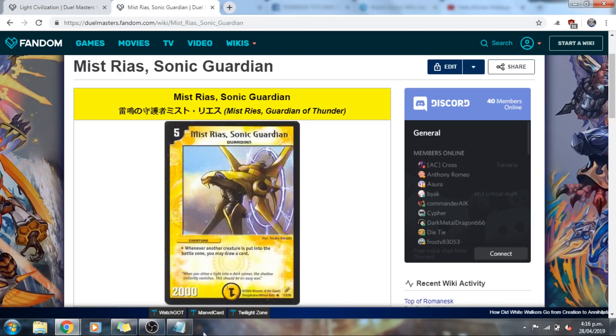Starting off the list in the number 10 spot, we have Miss Ria's Sonic Guardian. At first glance this card seems absolutely broken because of how many cards you can draw if he's left unchecked. However, we find him better on paper than in practice. We opt not to play him in many of our decks because of how much he costs and how easy it is to get rid of him. It's generally favorable to play a card you get immediate value out of rather than passive cards — this is the reason why Silent Skill isn't considered a very good mechanic. We can't put Miss Ria's any higher because of how killable he is, but he's still able to crack the list.